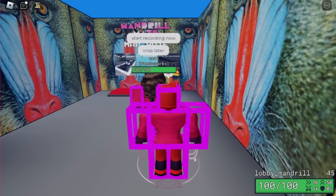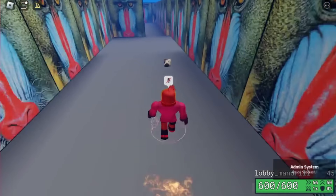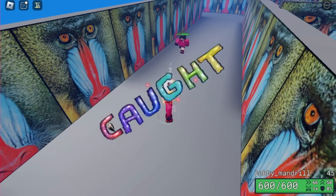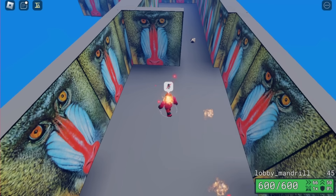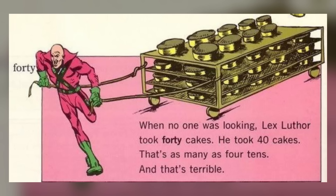Getting a pet in the lobby Mandrill is pretty easy. You're just going to need to give yourself Dr. Pepper to gain a massive speed boost to catch the pet while it's walking towards the end of the maze. You can do it at normal speed, but doing it fast works well. The pet you find there was apparently about to steal 40 cakes — that's as much as four tens. That's terrible.